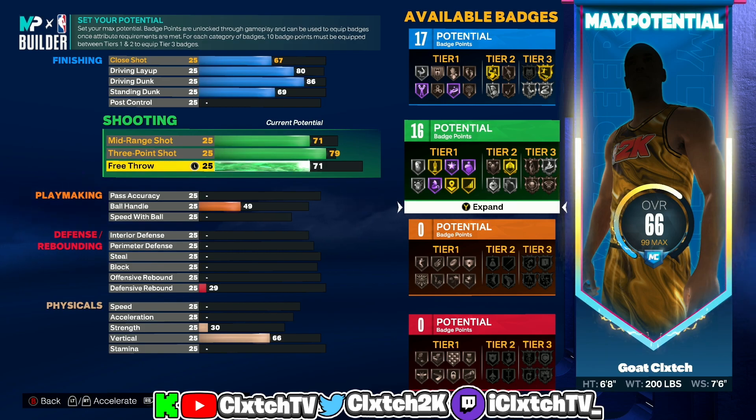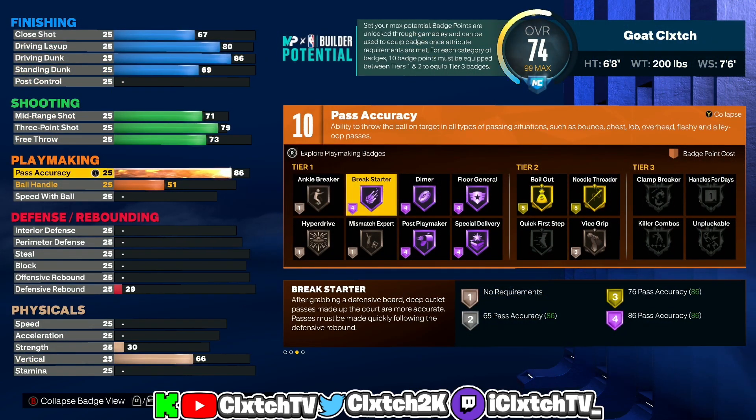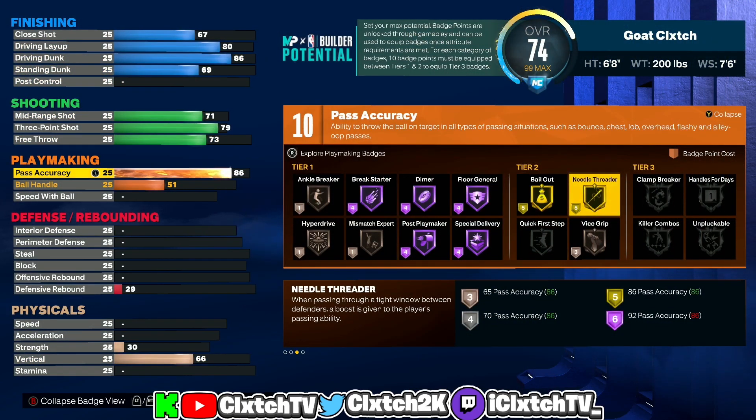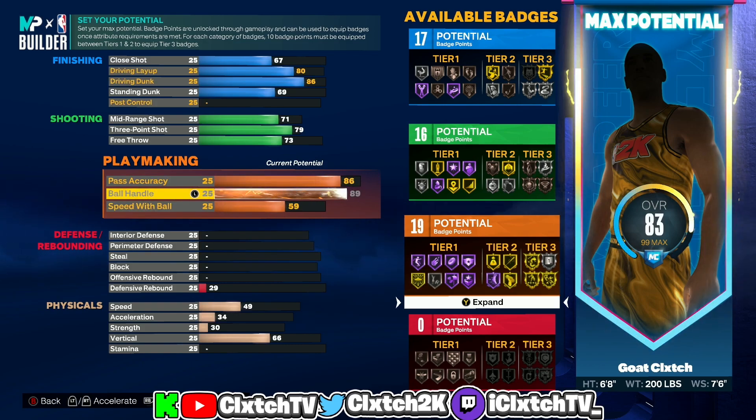The free throw we are going all the way up to 73, which is pretty nice if you want to use this build in the Rec or Pro-Am. Moving on to playmaking — you are a playmaker, so in order to get this build name you need an 86 pass accuracy, which is pretty nice. You're getting hall of fame playmaking badges, gold bailout, gold needle threader, and LaMelo ball pass style. You can throw some really good passes with that — this is actually a pretty good point guard build to use in the Rec.